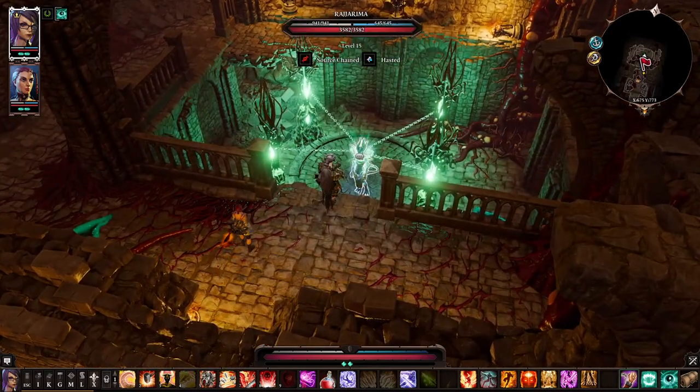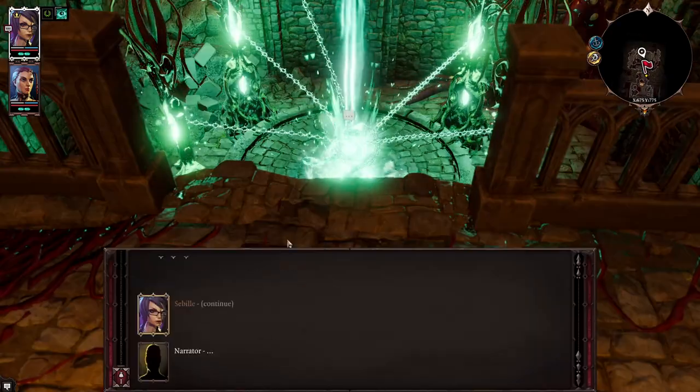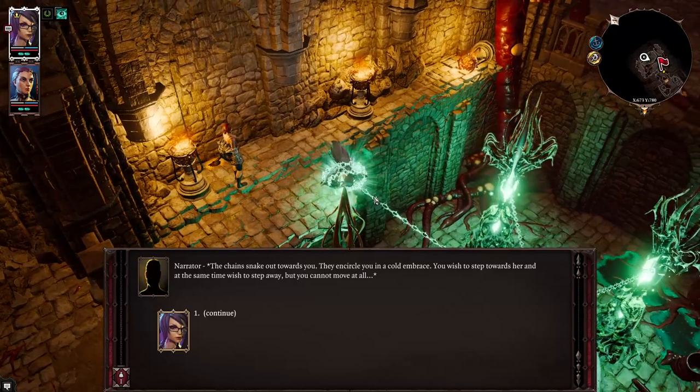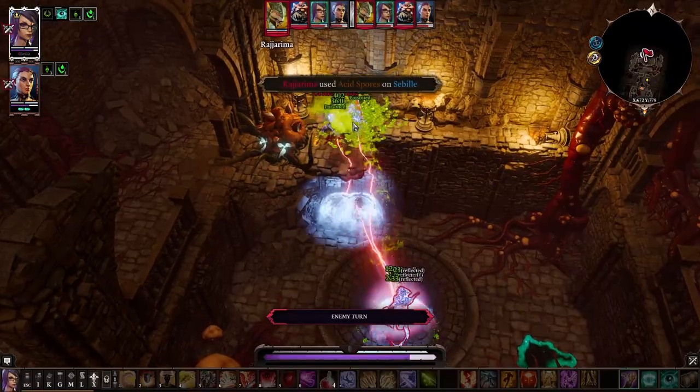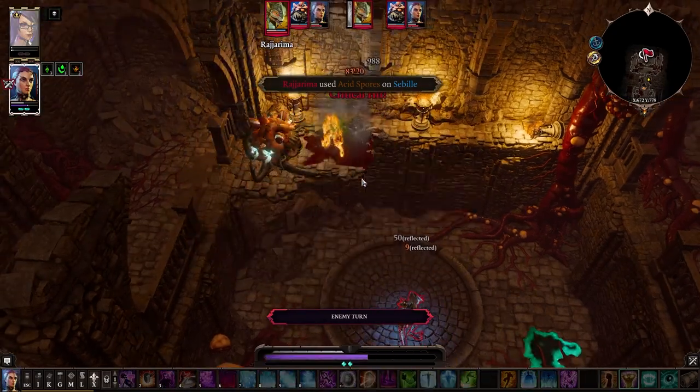There is also a possessed lizard on Blood Moon Island. The main thing to remember is that if you talk to her while having any amount of source on you, she will break free and do very high damage — she can even one-turn-kill some characters.